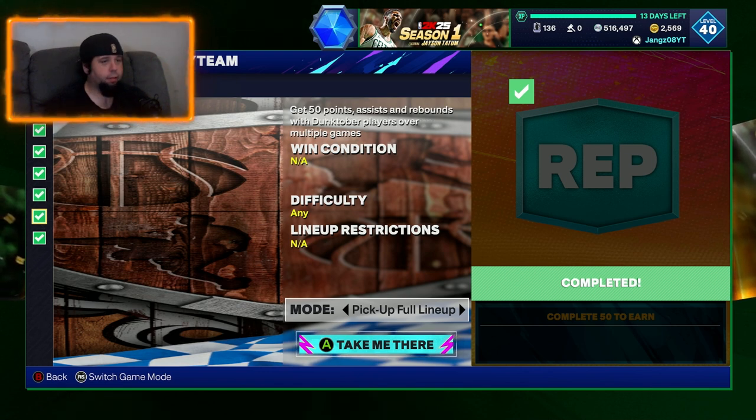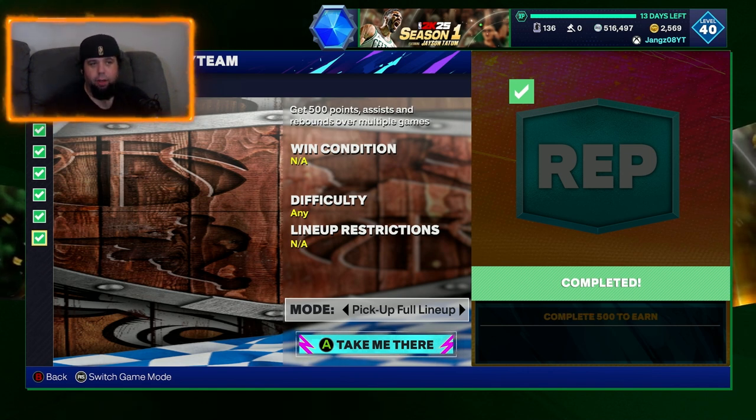Then 50 points, assists, rebounds with Dunktober players - super easy again. I did all of these in the last two hours on stream, so a couple of hours to do it. The hardest part was to get the 500 points, assists and rebounds over multiple games. But once again, did it on stream, did it on triple threat boards. So you could have easily done it on like a domination game - something like that would have been easy. But yeah, so we've done that.